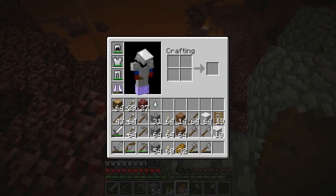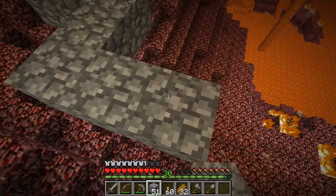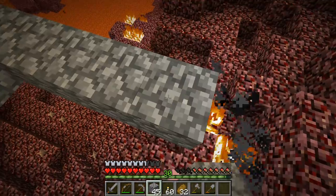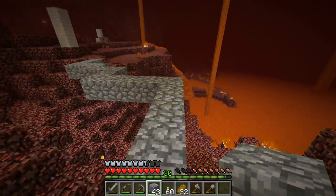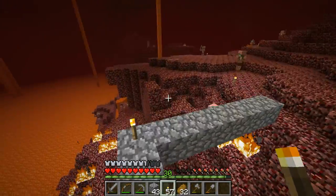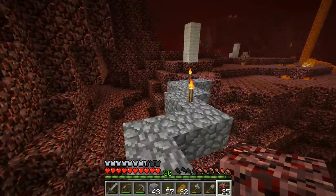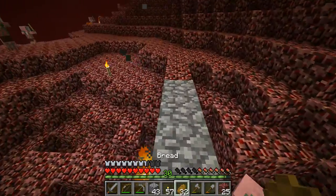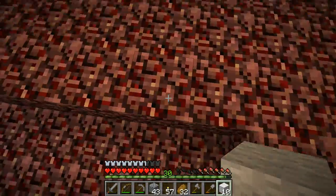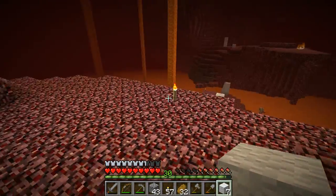I don't want to waste cobblestone too much since it's a very valuable resource for me. In the nether it can't be replaced with anything else. This route totally beats going around and having to go down the other way. I'll try to make it as easy as possible to get to and from the nether fortress since I'll be going back and forth very often. I have to make sure these structures clearly denote exactly where I'm supposed to go.